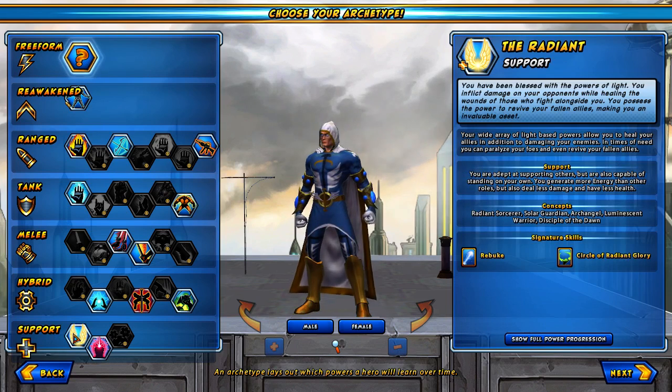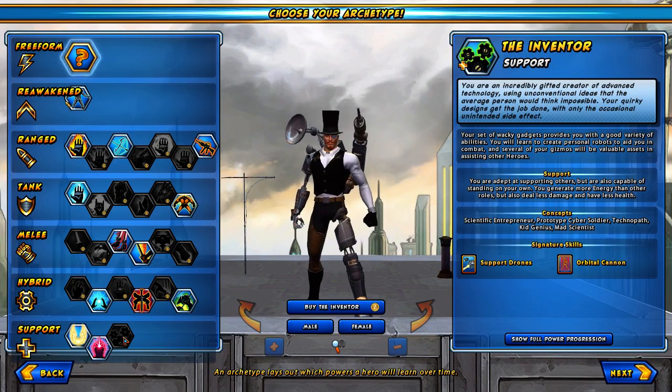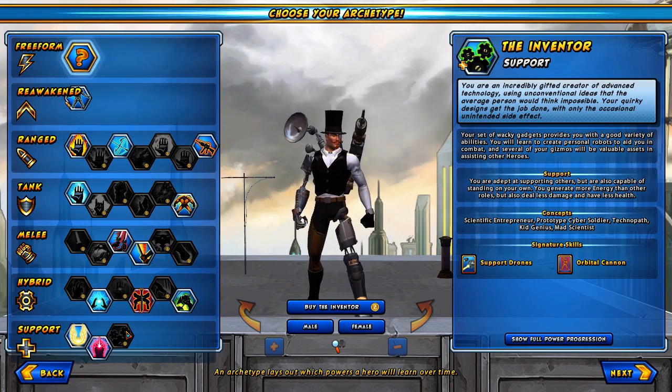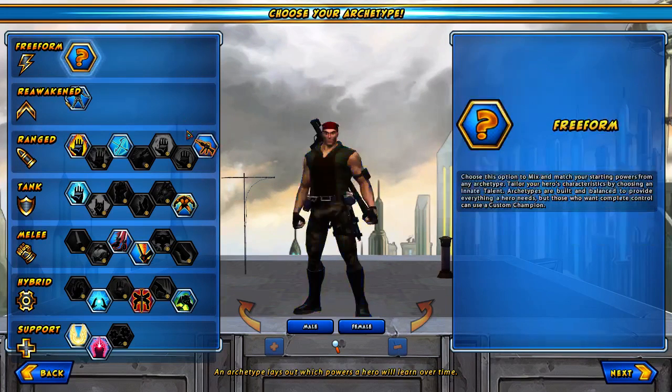These are the support classes. The Radiant is a healer. You've got the Mind, who is sort of a crowd controller, and then you've got the Inventor who summons support drones, exploding teddy bears, and crazy toy stuff. That's why I talked about them a little more — support covers a variety of things here.